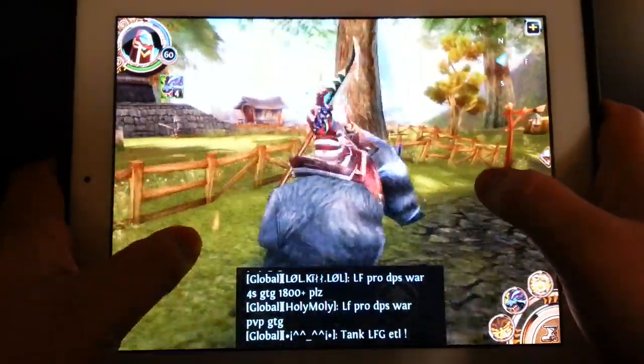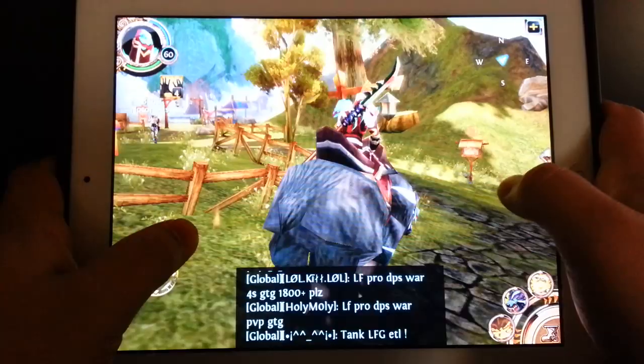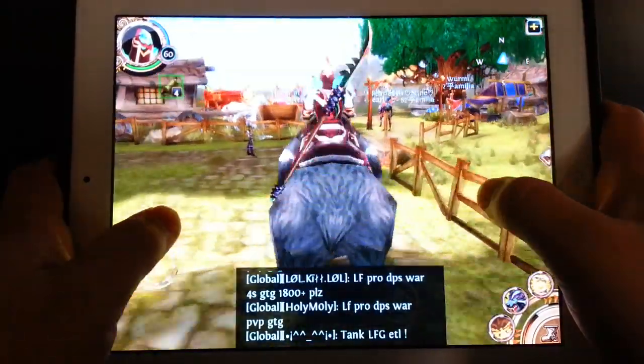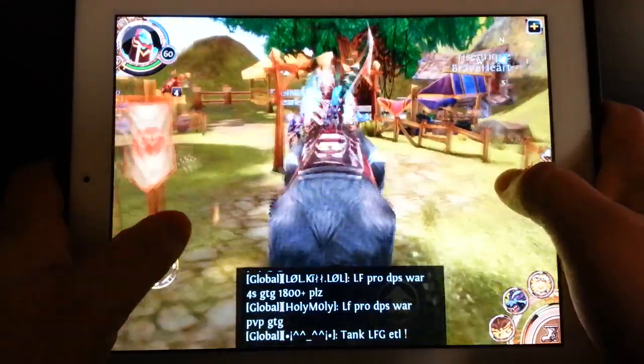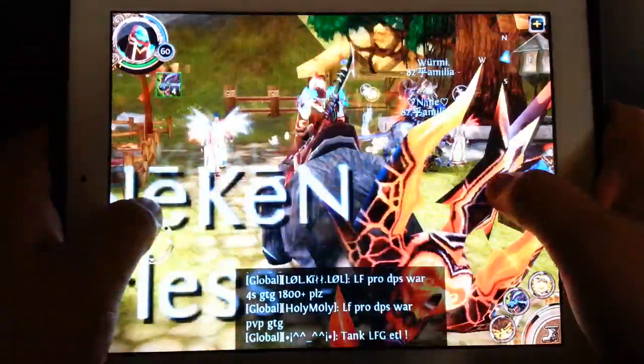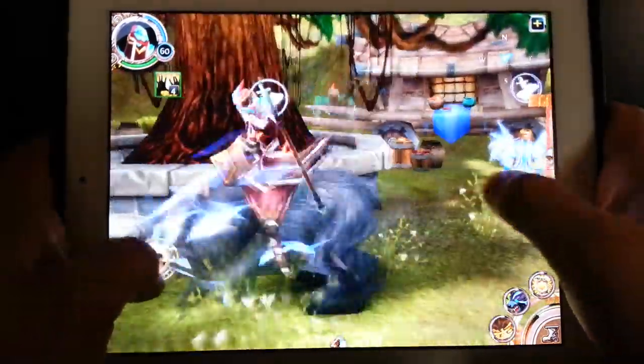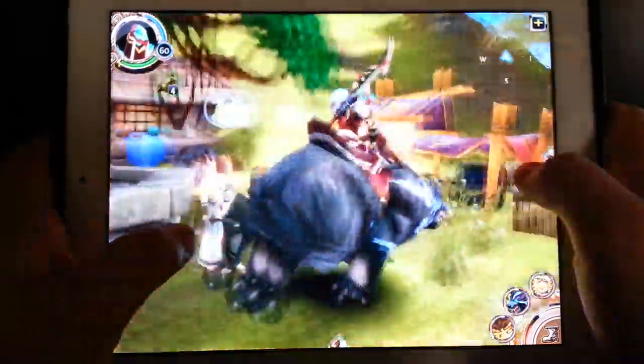Now we're heading down to where you get your dailies for max level characters at 60. Here's where you pick up the dailies — they'll show as blue quest markers. I already have them taken so my quest log is filled, but once you do pick them up you'll have your quests listed there.